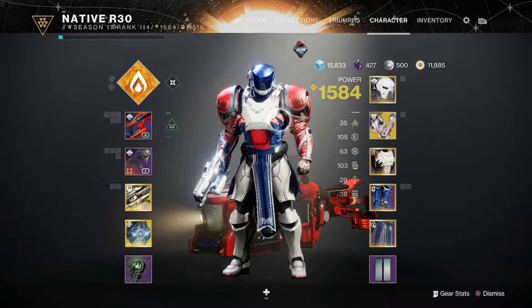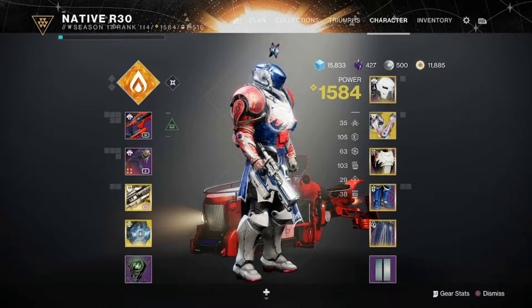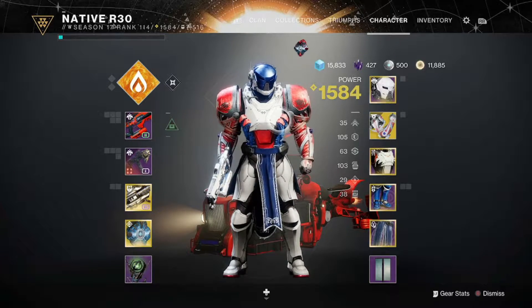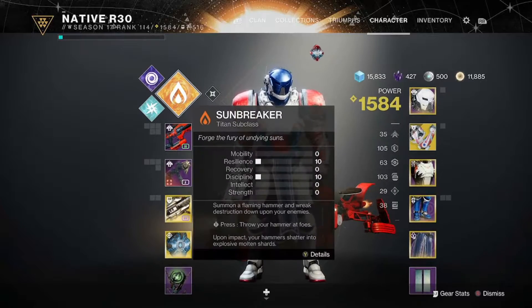Alright y'all, I hope you guys enjoyed that gameplay. We're about to get into the breakdown, but before we do, can we admire this red, white, and blue color scheme right here? Looking super American. I'm going to run through this breakdown real quick. I will hover over everything until it pops up, so if you need to go back and pause to really read what a certain mod or fragment is, please do so. Let's get into it.